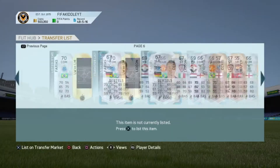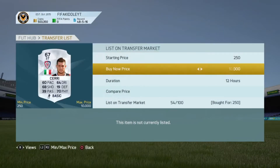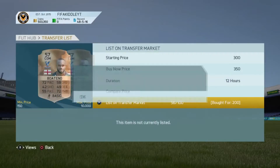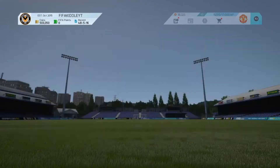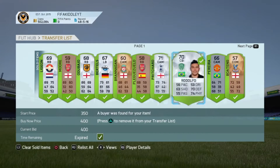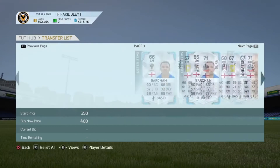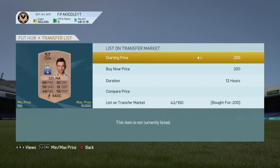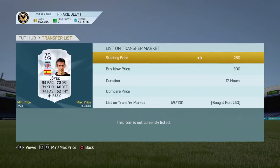As you guys can probably tell, the coin total of my account keeps going up and down. This is because I change my team and players off camera, and do a little trade in between if I pick up a deal really quick. We come back and find out a load of players have sold for around 350 to 400 coins, which is really nice. One picture sold for around 900 coins too, which was awesome.